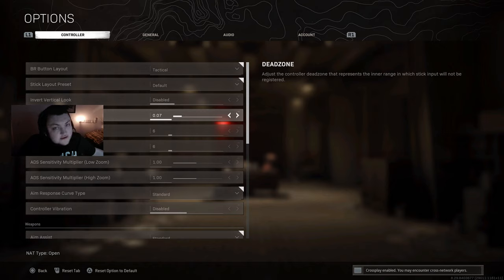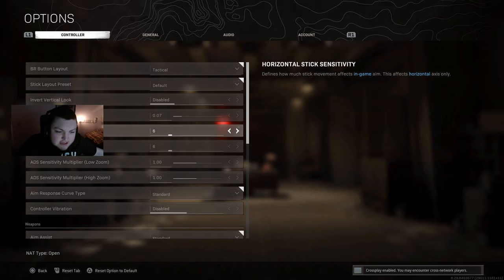Deadzone is 7. This is specific to my controller — you guys will definitely have a different deadzone. If your controller is more worn, you'll have to up your deadzone. If it's brand new, you can probably lower it to about 5 or 4. I keep mine at 7 just to stay consistent. Next on the settings list is stick sensitivity — I have both set to 6.